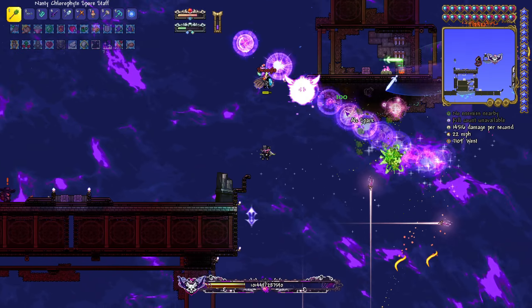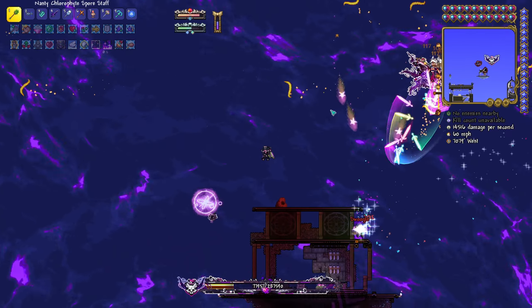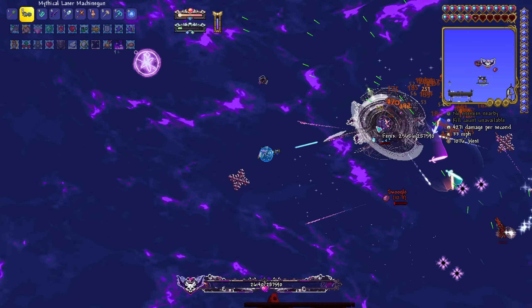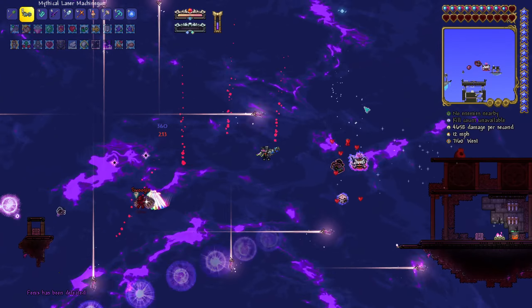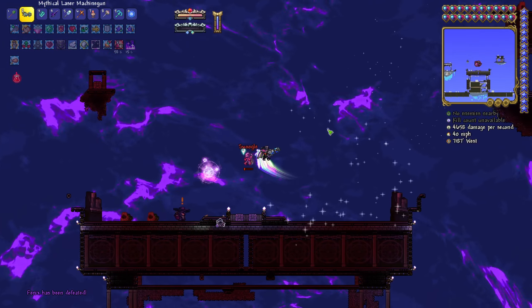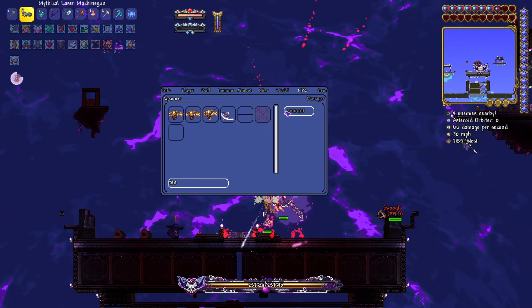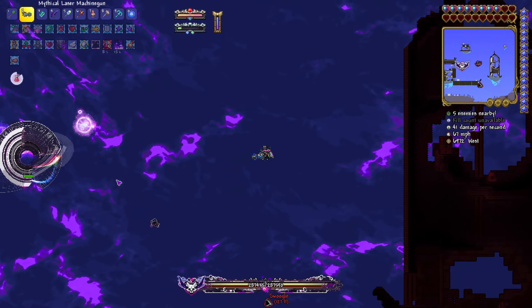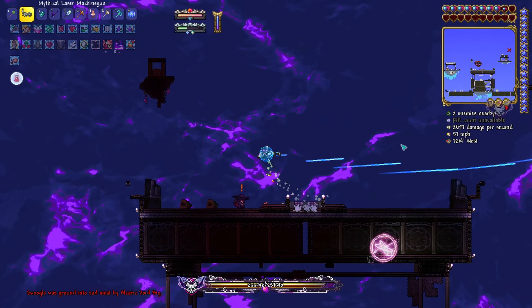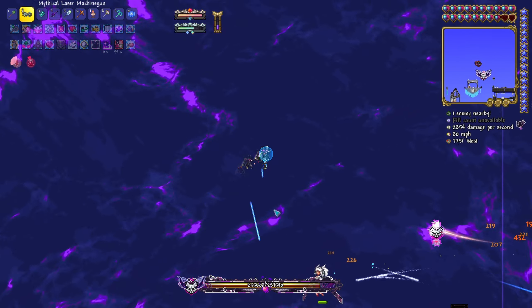I'm doing about 4,000 DPS with this class. If I switch to a different loadout though - maybe you should use regular weapons. Are you about to die? No I'm about to die but I'm so good. Okay let's do that fight without overpowered gear. I'll just spawn her in again. I have to stay kind of close but not too close because her melee attack one-shots, I'm pretty sure.